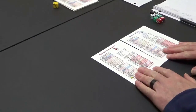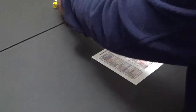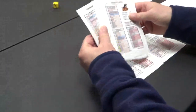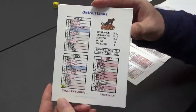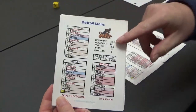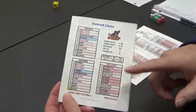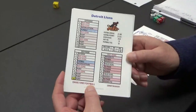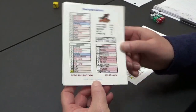Good afternoon. I have picked up the Drive Time Football teams — I had them printed on 65 pound card stock, I had to cut them out by hand, but they look fantastic. Beautiful, right? You got your team, you got your logo, you got your extra point special team stuff, you got your offense, you got your defense, you got your red zone, you got your game name, you got your season and your copyright — Powder Blue Sports. Fantastic.